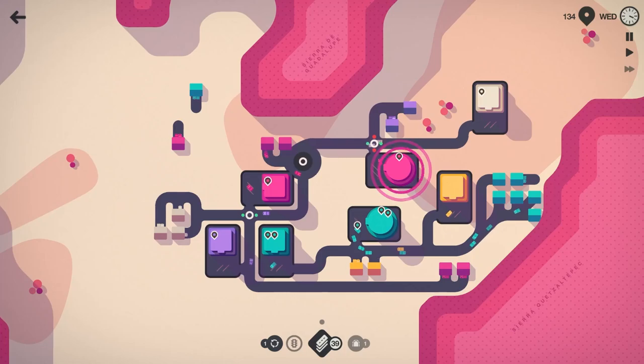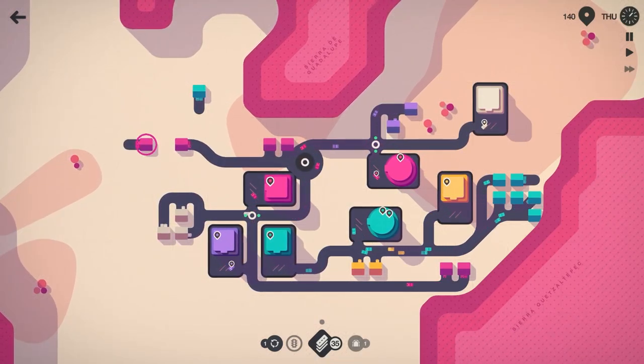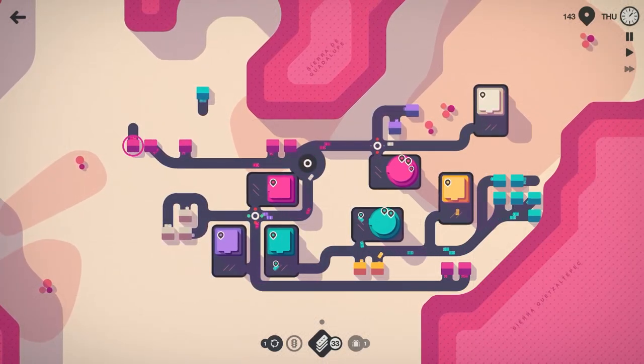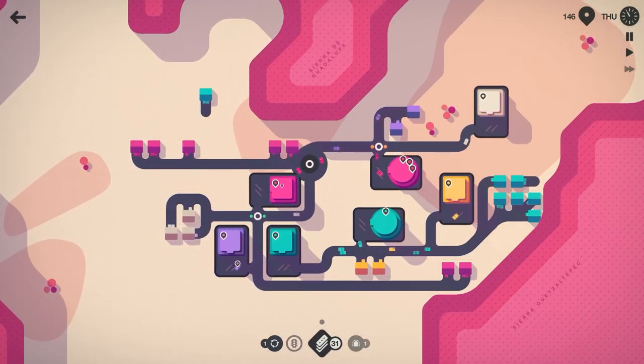All right, we got some more purples spawning in. We'll get that hooked in like that, bring this guy around there. Let's do that — delete that out. Another guy spawned in and we'll do that. All right, nice and settled.